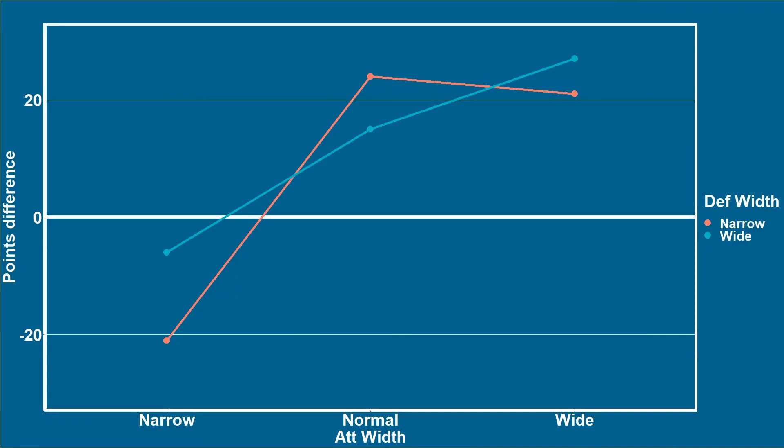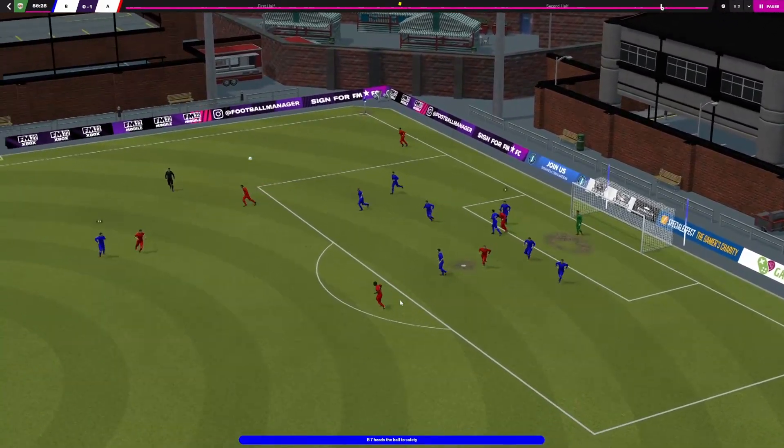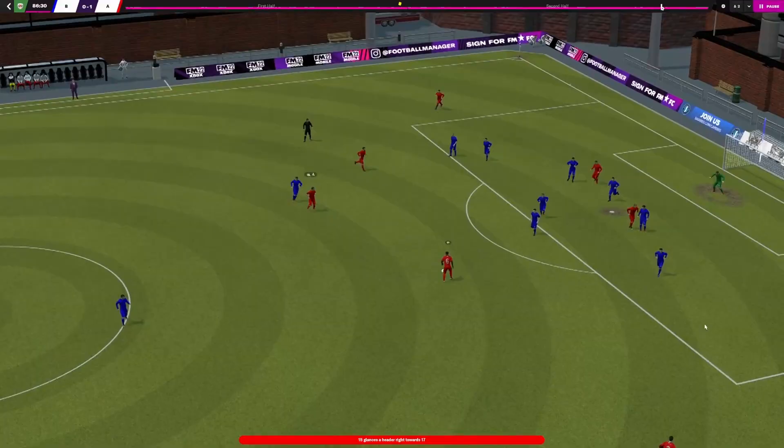When we switch the defensive width to wide, we see a very similar result. What this suggests is that defensive width doesn't really matter if you've got perfectly equal teams. What you really want to use defensive width for is playing to your individual team's player strengths. If you've got lots of good headers of the ball, play very narrow — force them out wide and win all the headers. If not, maybe play wider and try to stop the crosses at source.